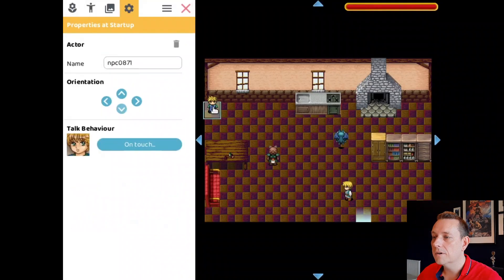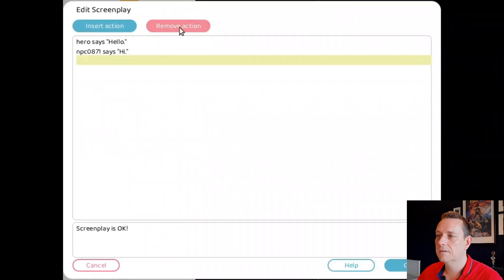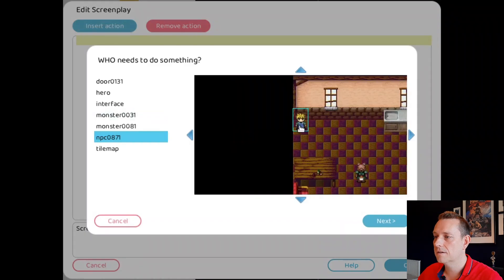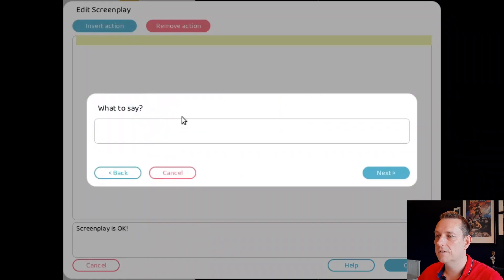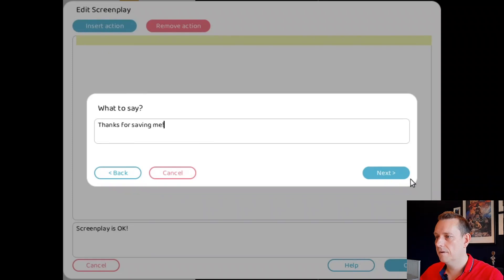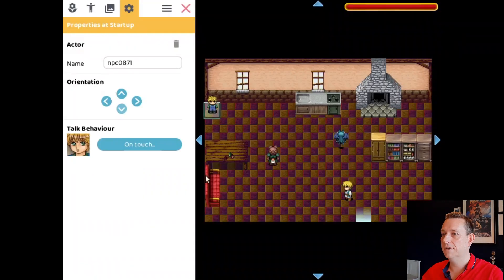Now we're going to do some actions for the kid. So when we move up to the kid, the kid is going to say 'Thanks for saving me.' That's the action for the kid.